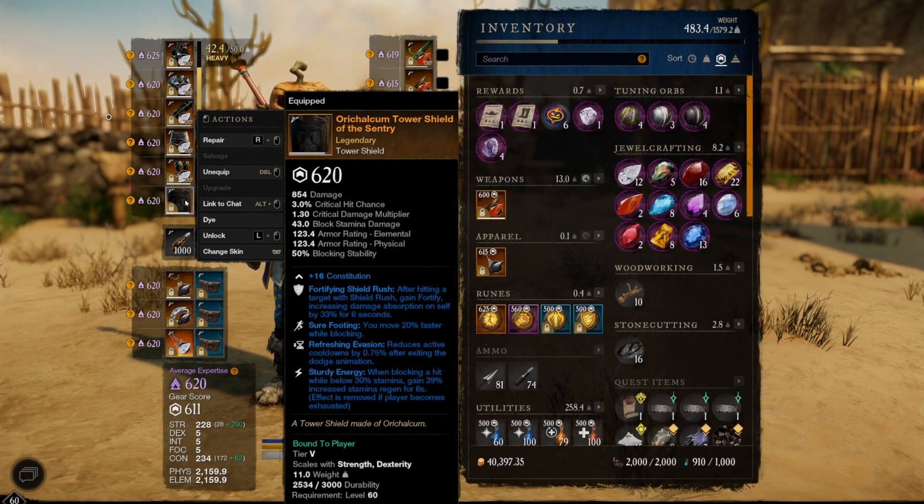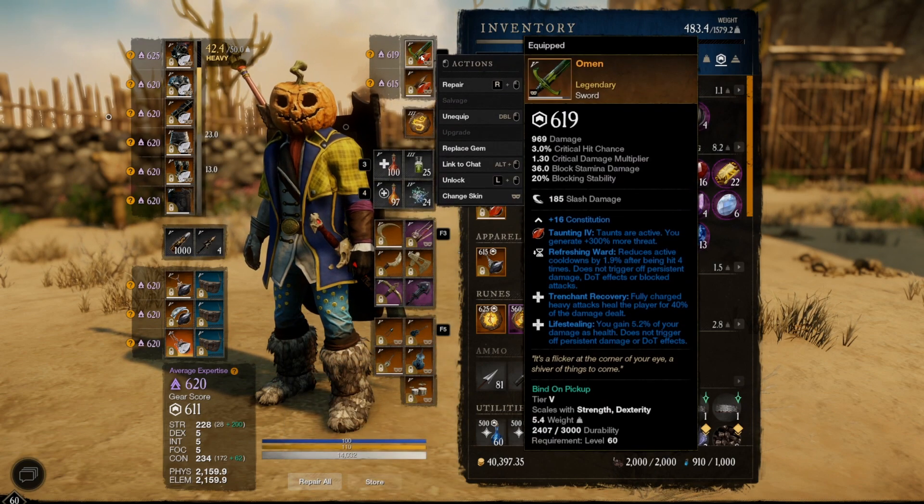With greatsword I can get away without having sturdy — I'll show you why shortly. For my sword, I'm using Omen since I have leeching on the Smooth Bone Ring. Eventually I'd like a refreshing move sword with a good combination of perks to get cooldowns faster through light and heavy attacks, but the lifesteal has been working great. Curiosity or Greed would also work fine from a threat standpoint.